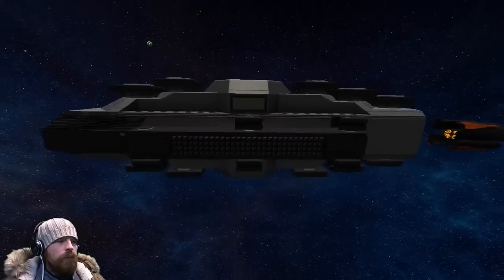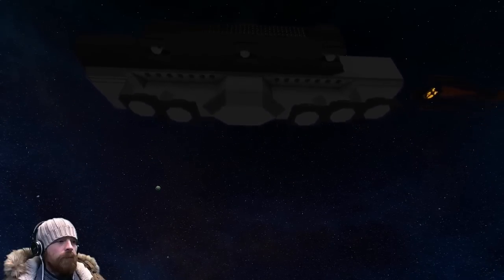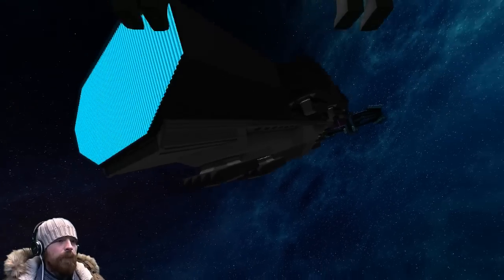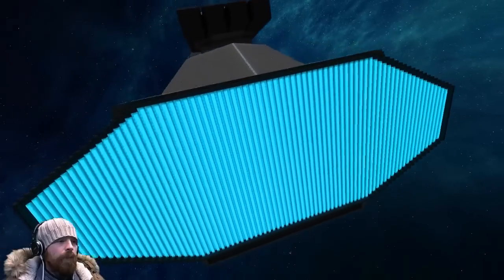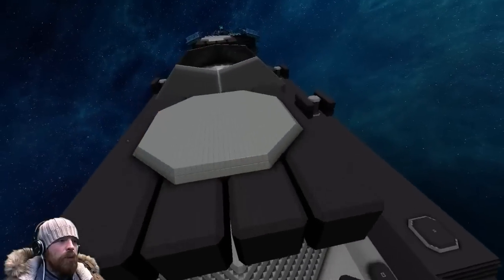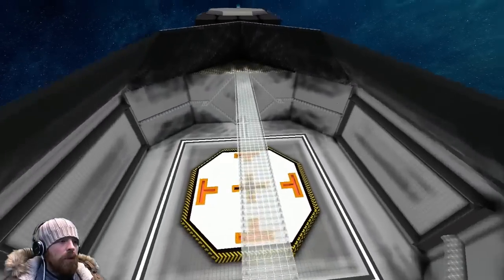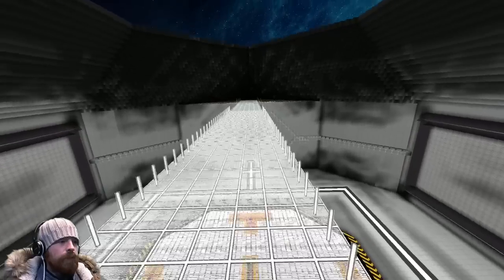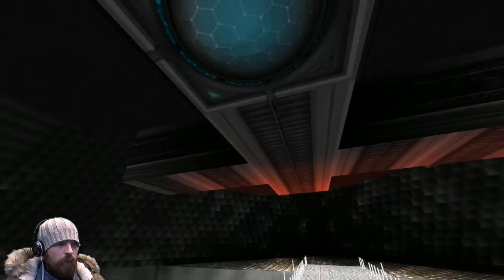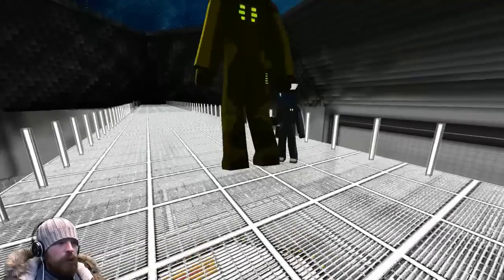The plan is to either close it up or build a nice comm tower there — leaning towards the comm tower. We're going to enter at the top since that's the main entrance hangar anyway, with two large doors on the side.